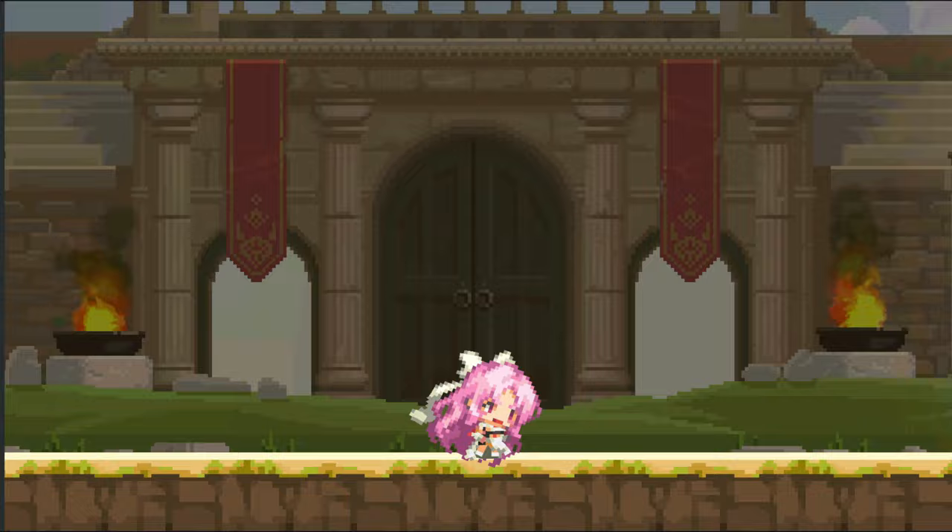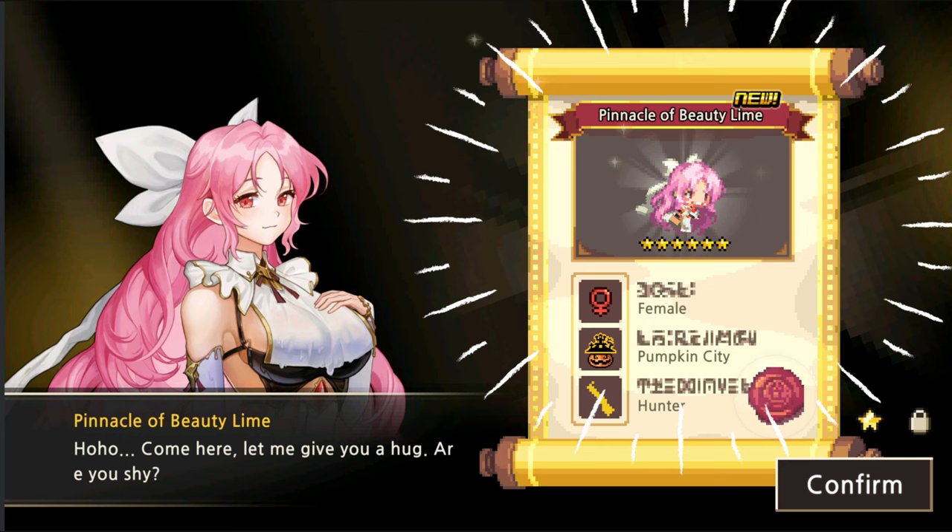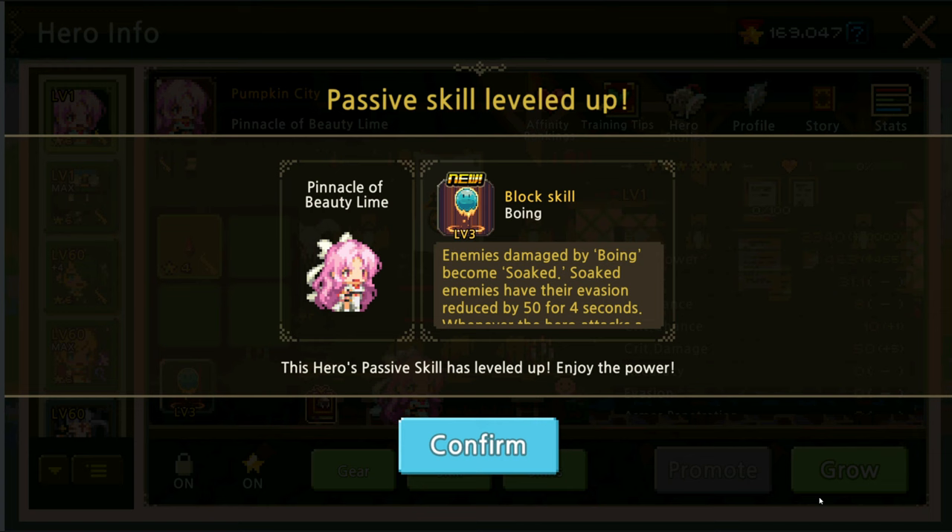From five-star — from Seductive Lime to Pinnacle of Beauty Lime — so this is the final form, the six-star hero. She transforms into a full human. Come here, let me give you a hug, are you shy, little Lime?